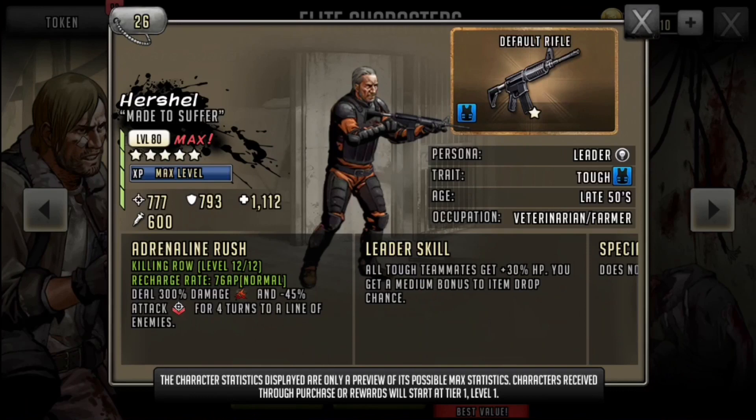His adrenaline rush deals 300 damage and negative 45 attack for four turns to a line of enemies. I honestly believe this is not the best card. His leader skill gives all tough teammates 3% HP, so he's kind of like a knockoff Richard, because Richard gives tough teammates 30 defense. They're both drop leads, so if you had to choose, Richard is definitely better than Herschel. His stats: 777 attack, 793 defense, and 1112 HP. He's a five-star, and his persona is Leader — noteworthy, but not the best in the wheel.